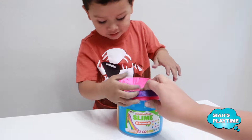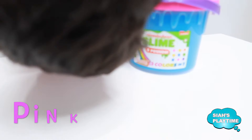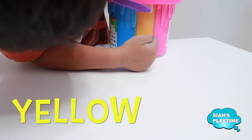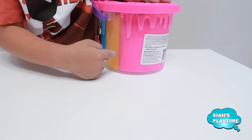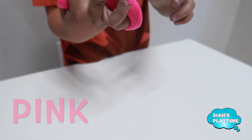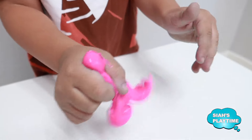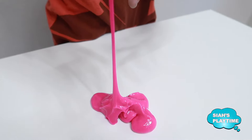How many colors do we have? There's one. There's blue. Pink. Orange. Yellow. Yellow.